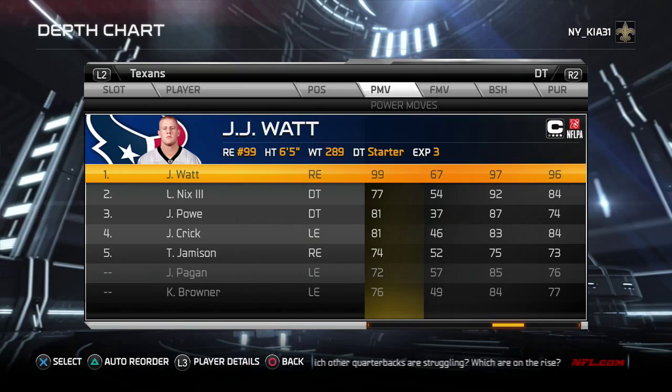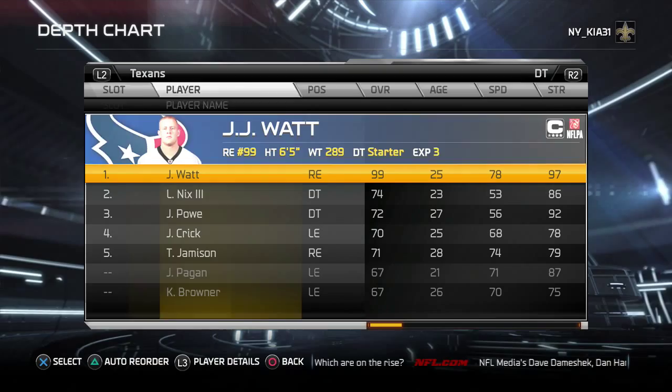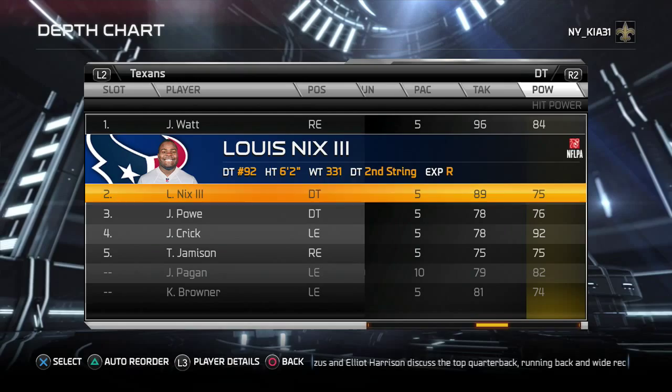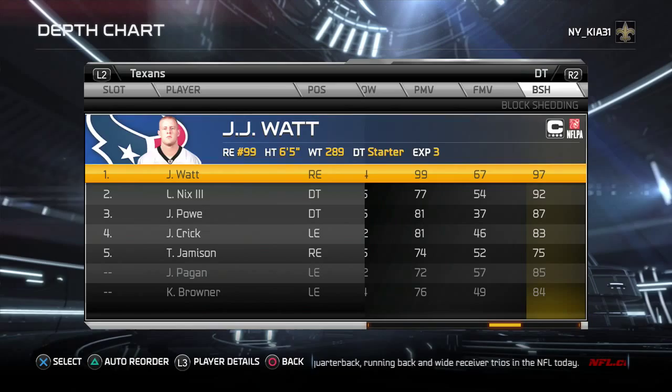Lewis Nix is the man-mountain nose tackle — 86 strength, 89 tackling, not much of a pass rusher, but 92 block shedding. Combined with Watt's 97 block shedding, you have 97 and 92 block shedding in the middle of your line. Then you go with Clowney — 87 block shedding and 94 power move, 85 finesse move. Good luck to the offense.